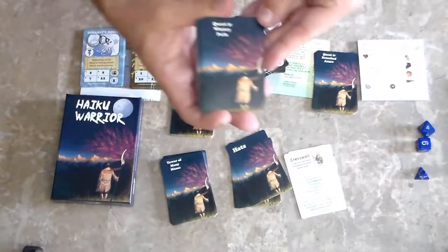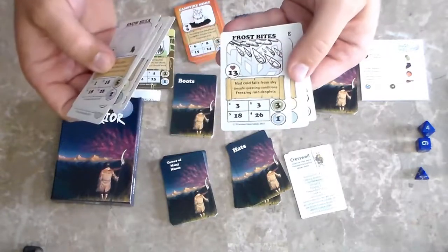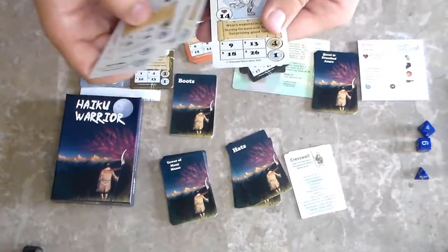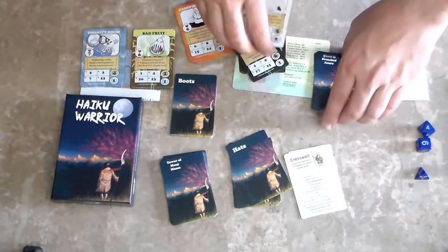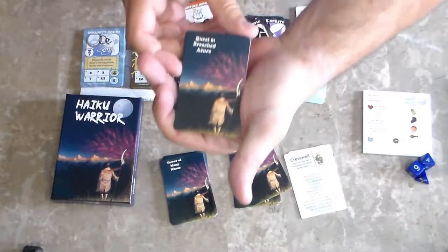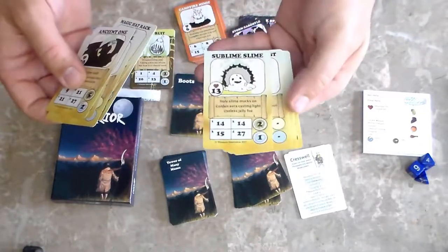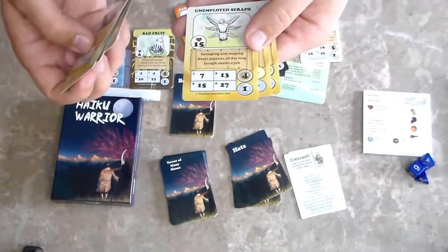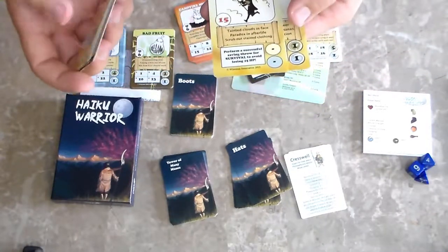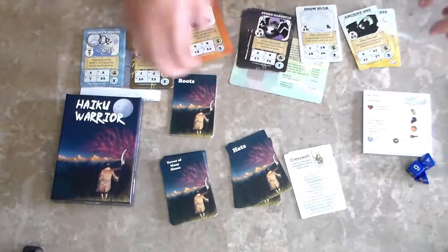Quest Five: Wintry Path is white with cards like Snow Hulk, Snow Day, Frostbite, Long Wolf, and Skating Sasquatch — interesting. Quest Six: Breached Azure uses a yellow color scheme with cards like Ancient One, Magic Hat Rack, Sublime Slime, Unemployed Serif, Unholy Wind, and Fleeting Answer — pretty interesting names here.